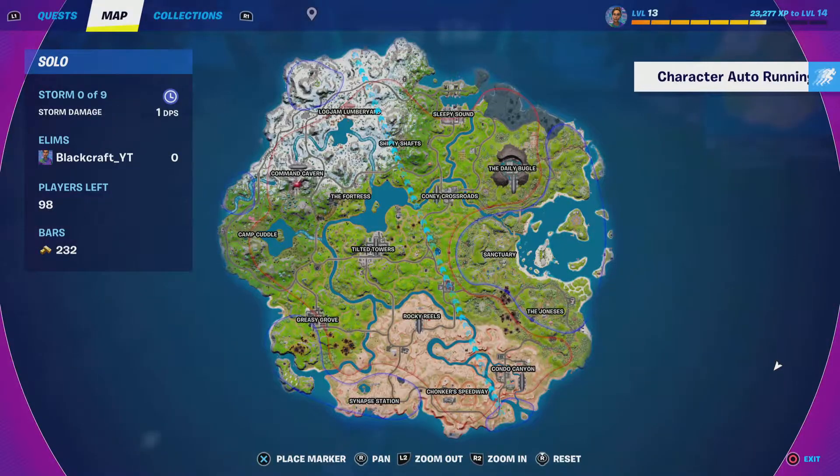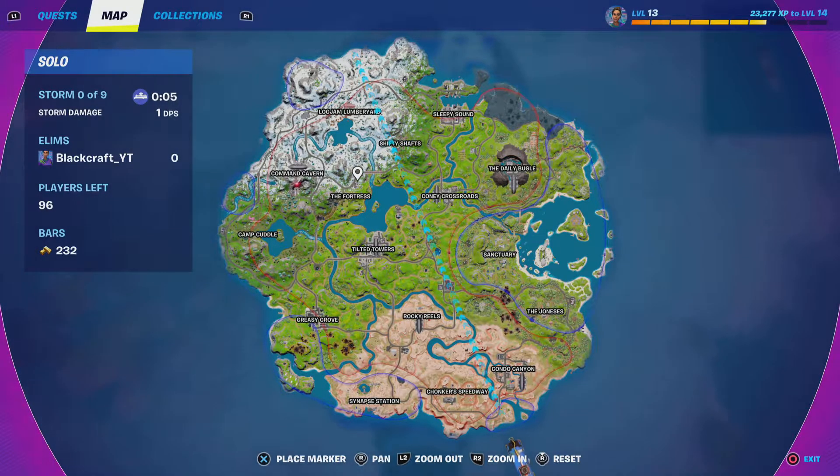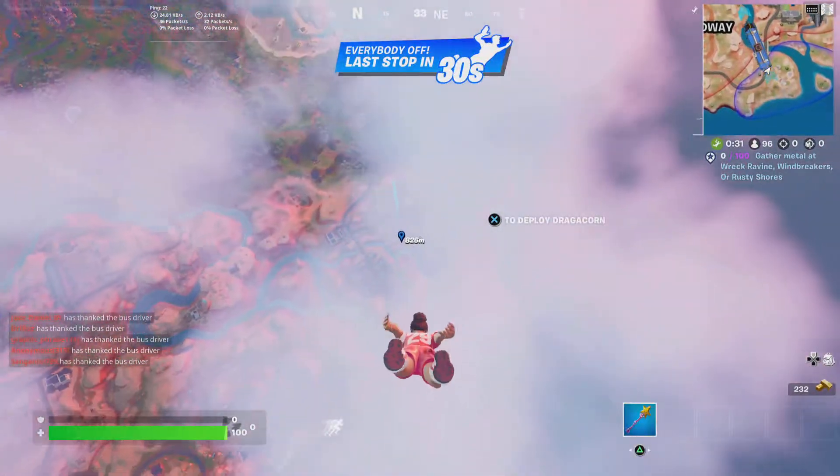Where can I get a tank? I could get one at Condo Canyon but it's literally right on the bus route. There's not many places where you can get a tank. You know what, I'm just gonna land Condo and hopefully get a tank really quickly.